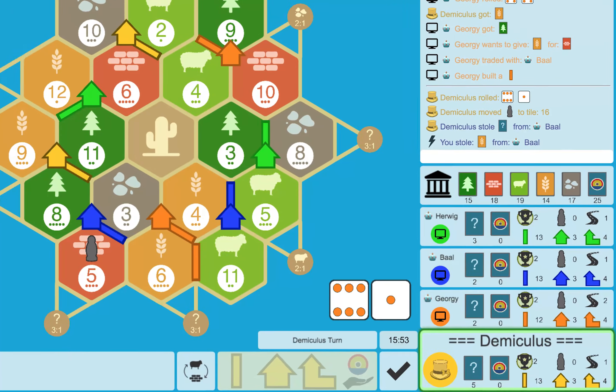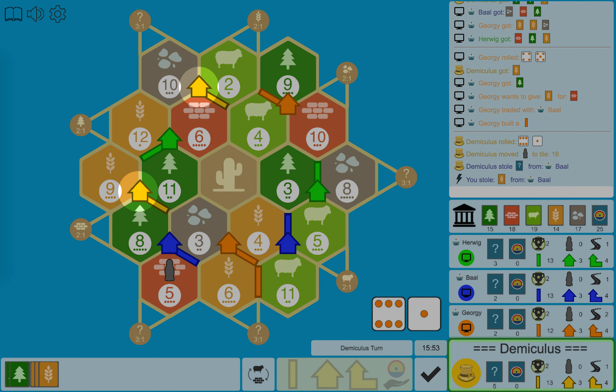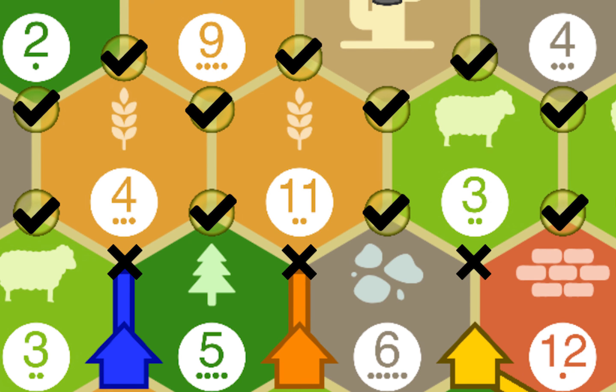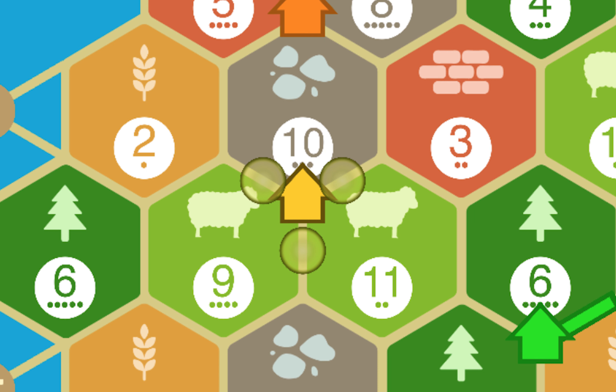At the start of the game, each player places 2 settlements and 2 roads. Settlements can be placed on the highlighted corners, but can only be built if the 3 surrounding corners are empty. Roads can be placed on the highlighted edges, and roads and settlements must always be connected.